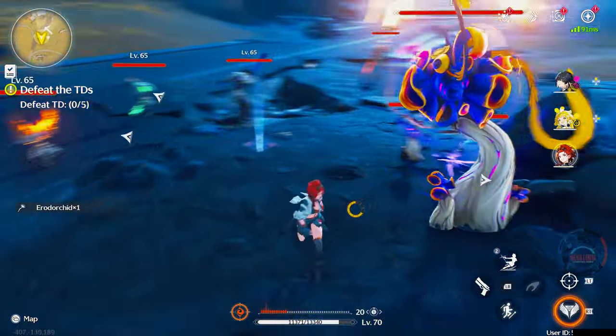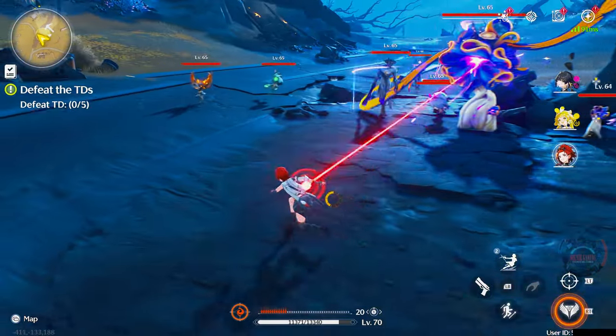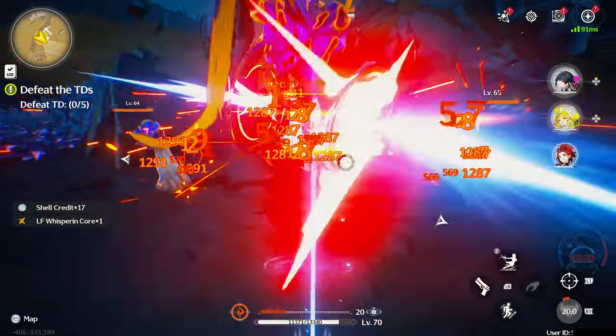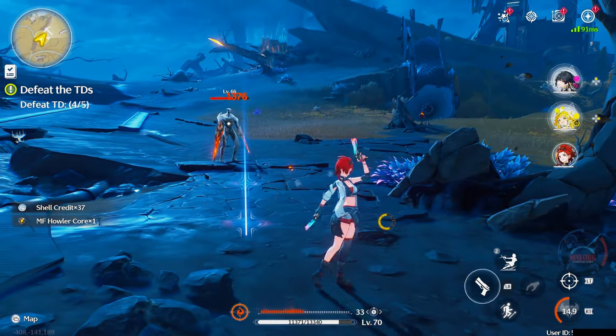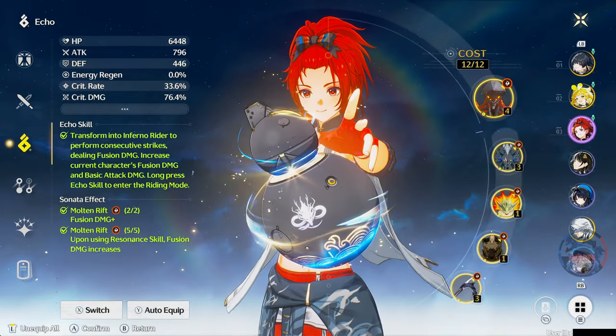As for her ultimate, or resonance liberation, it's definitely powerful and is best used when there are multiple enemies. Its area of effect is large, so this is definitely a good crowd control skill. For weapons, I am using the gold weapon Static Mist, upgraded to level 70. It is still currently on tier 1.